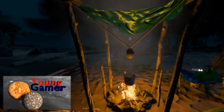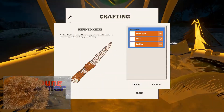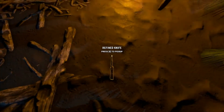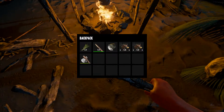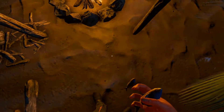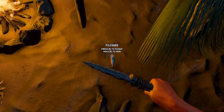Hello everybody, this is the Young Gamer here and today we're back on Stranded Deep. We found out how to cook the fish — we need this knife and this knife is the key to everything. We got a refined knife now. I think if I go to the fish, drop it — drop it in the sand, drop the fish, go to refined knife and eat to skin.